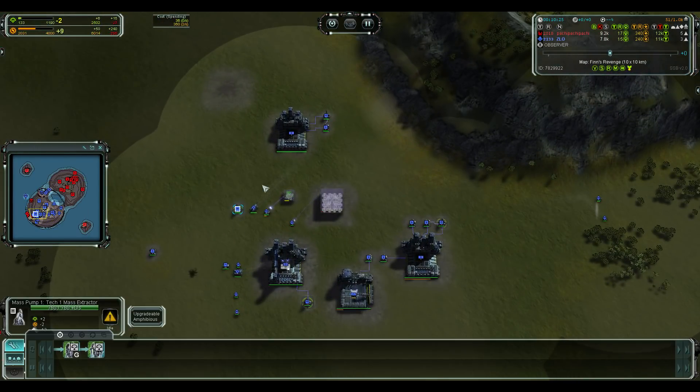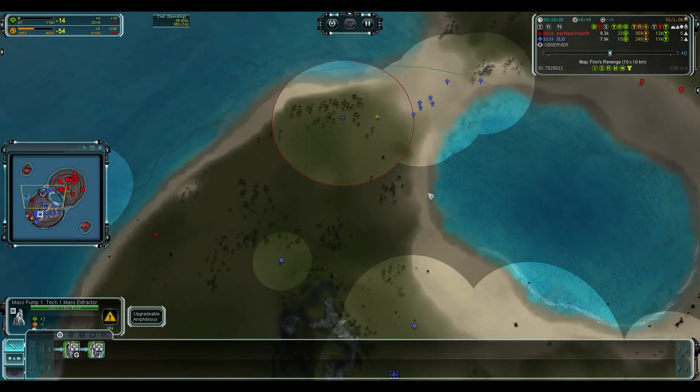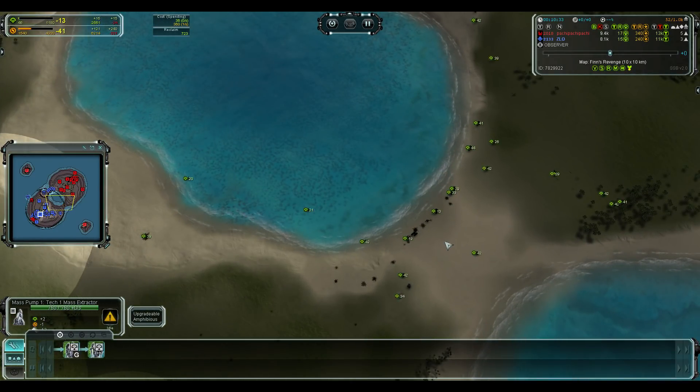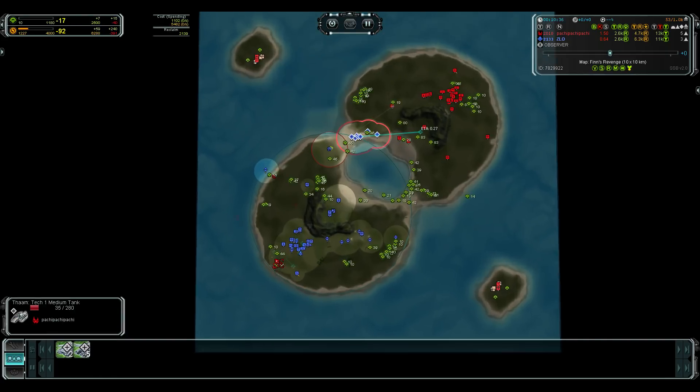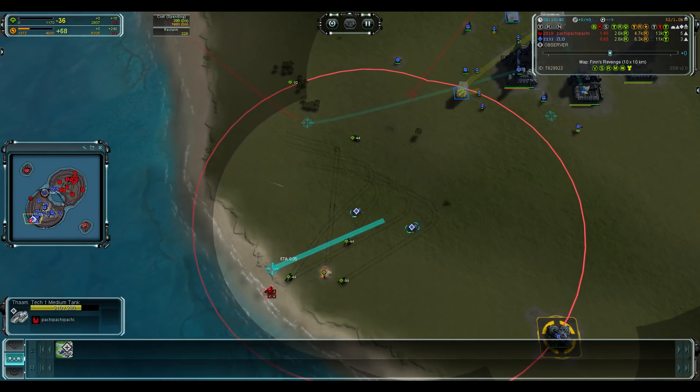One thing we don't have is any T2 mexes, so there wasn't much fighting over them. Most of the fighting was here — nobody is really able to grab the reclaim, and a lot of it was destroyed by bombers and arties. So no reclaim, and without reclaim it's kind of hard to eco on this map.